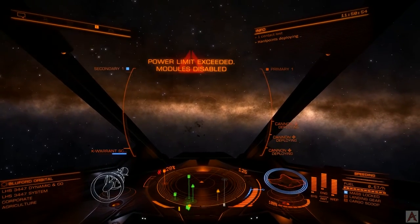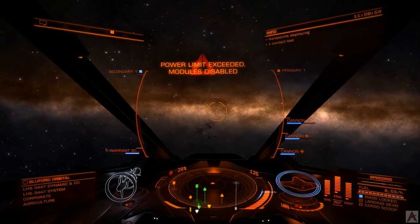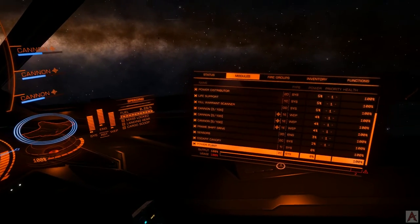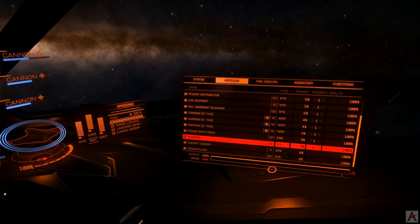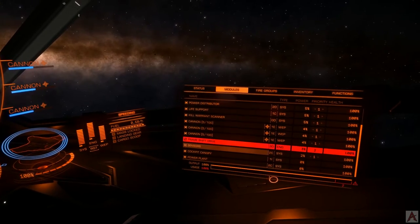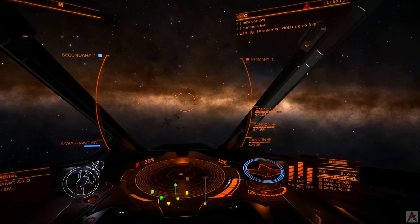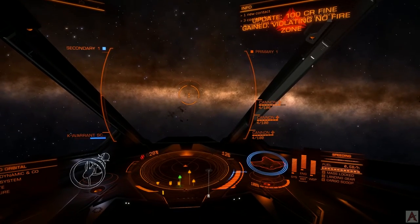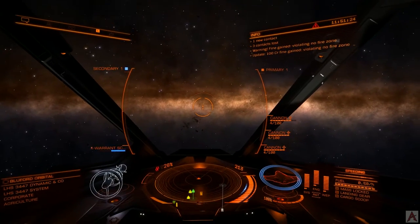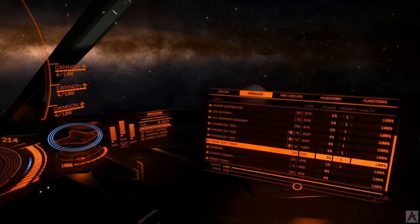Now what we're going to do is deploy our hard points and see what shuts down. We'll look at our modules and see where we're at. We just got ourselves a fine for violating a no-fire zone — a hundred-credit fine. Probably not a great way to go. We're still out of power even with our frameshift drive turned off, so it may just be a better idea to pack this back into the station.